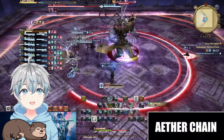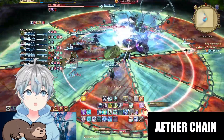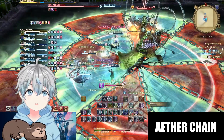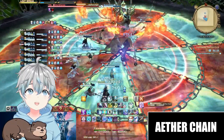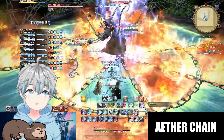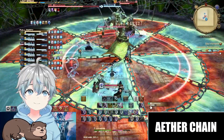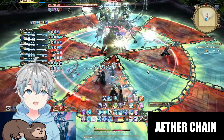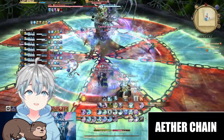The boss will cast Shining Cells and turn the arena into a circle filled with red and white-green fields. This is followed up by the visual ability Eater Chain, which will have either fire orbs or white orbs circling around the boss. Be on the fiery red fields if the boss has white orbs, or on the white-green fields if the boss has fire orbs.